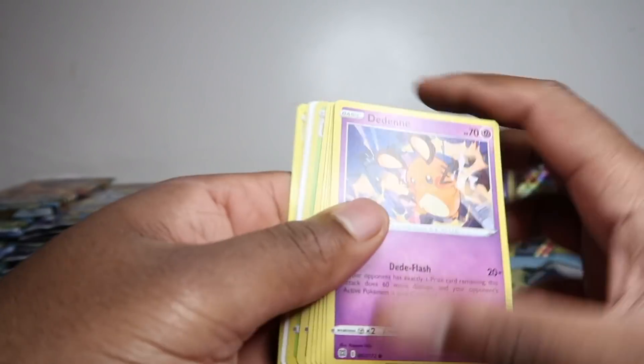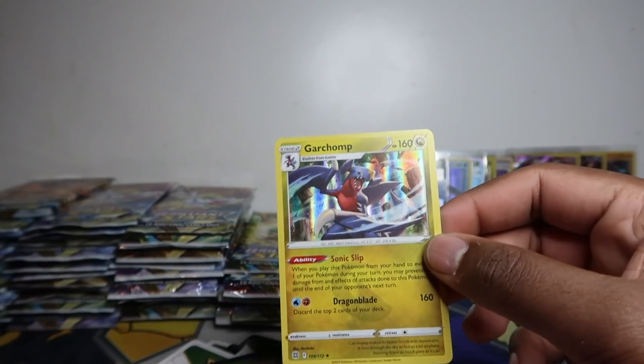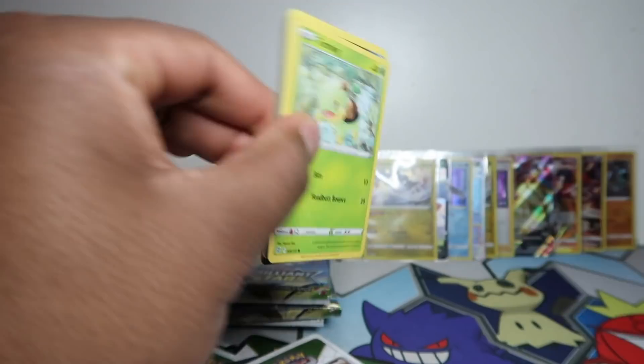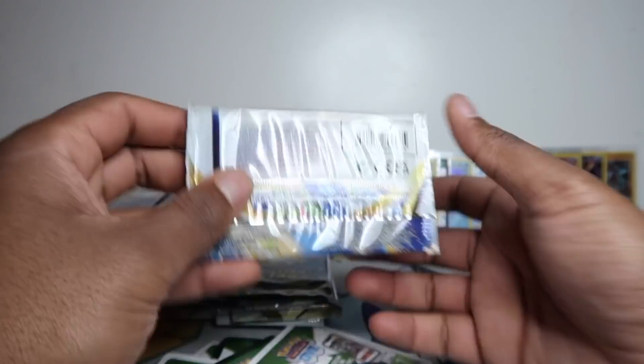So many holos — I feel like we get so many holos with this set. Obviously it's the easiest rare to pull after the non-holo. You just want full arts and secrets. I think there were about 10 holos — I list them on eBay because I've got no use for them. A lot of people set-complete so it works out alright. We got a full art Bibarel — probably not one of the best ones, but decent nonetheless.